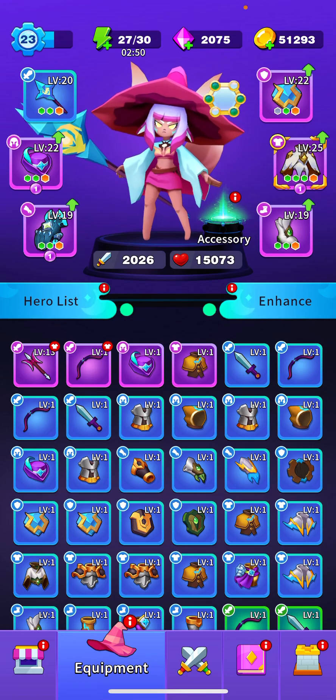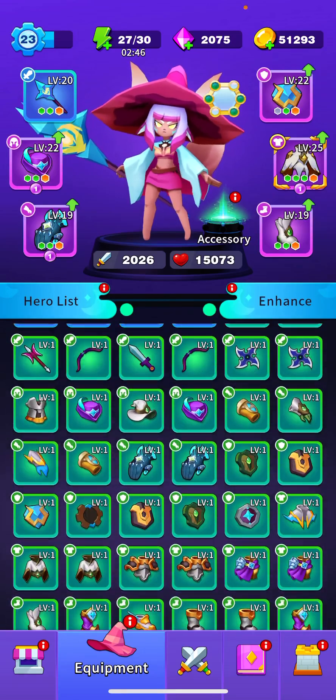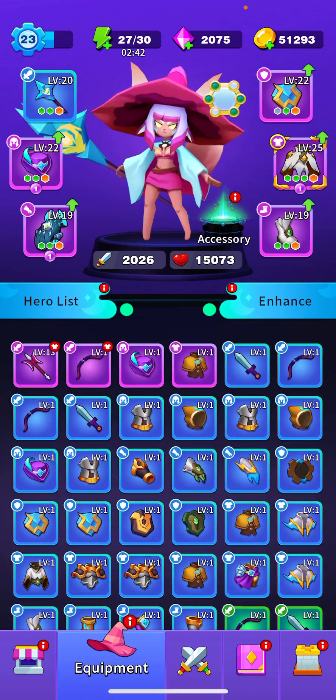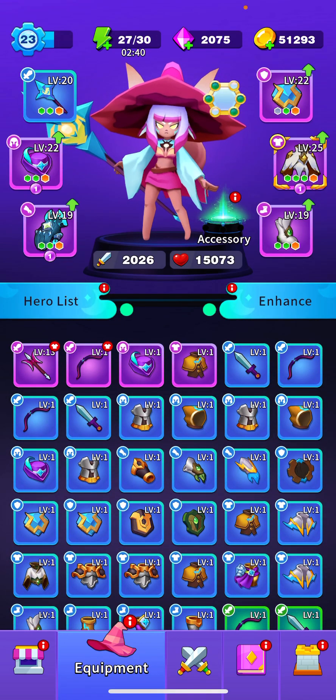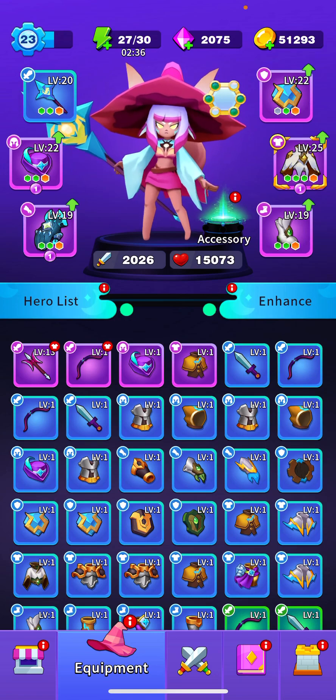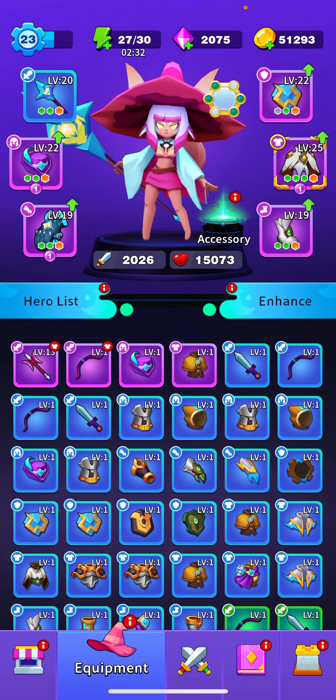Equipment can have various qualities, starting out with normal which is gray, followed by excellent which is green, blue which is rare, epic which is purple, and then legendary which is orange, and then the last one — I can't remember if it has a special name — but it's red, so I'm just going to refer to it as red.